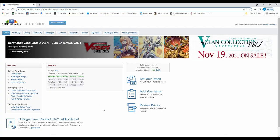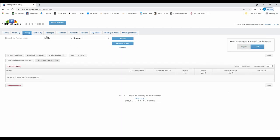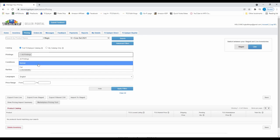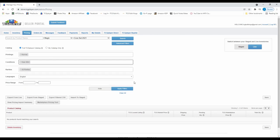You can see here I'm on my homepage for my TCG Player seller portal. To add inventory the quick way without using a scan tool, you go to Pricing, select the correct product line, then pick the right set — we're in Core 2021. You want to switch on your advanced filters. We don't have any foils, so we're going to pick only normal. We know we're only dealing with near mint cards. We're going to leave all rarities on just to make sure we're not missing anything in case there are some rares mixed in. Then click Apply.